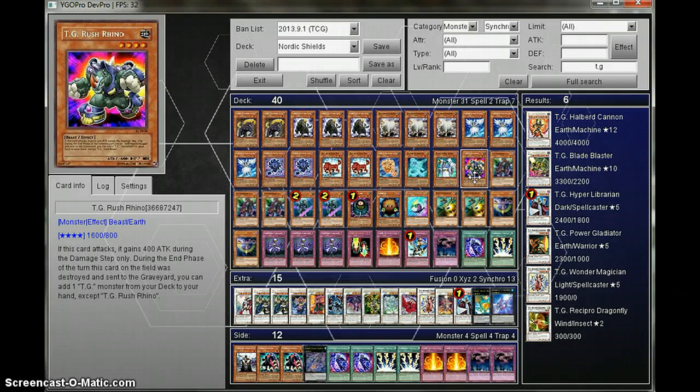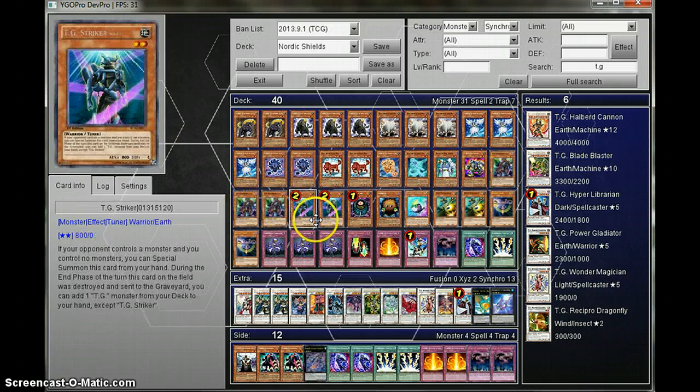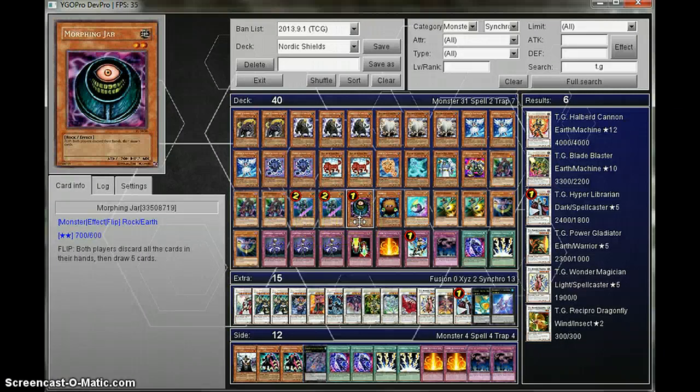For the TG Engine: one Rush Rhino, three TG Werewolves, two Strikers, one Morphing John.